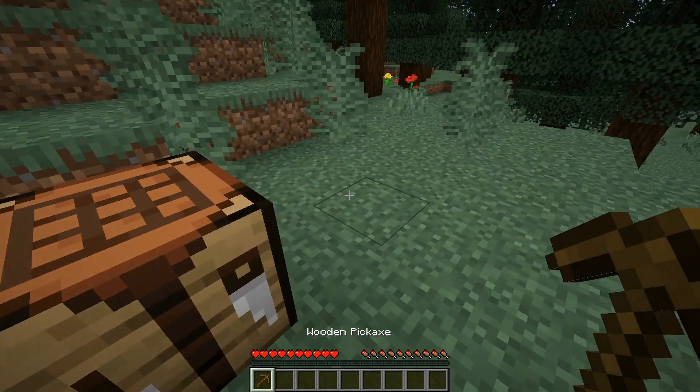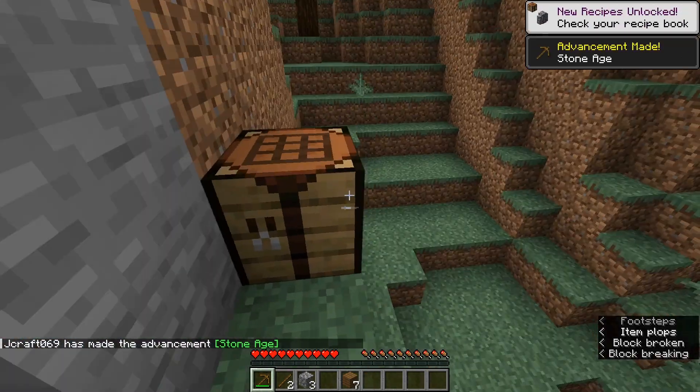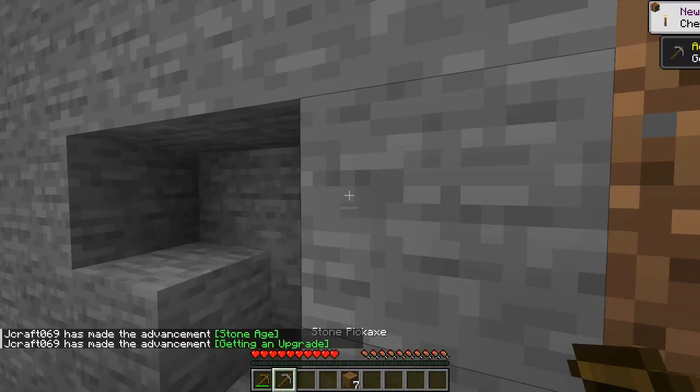And now we have a wooden pickaxe. The next step is to get some stone, so you can craft it into a stone pickaxe, which you can use to mine the iron.